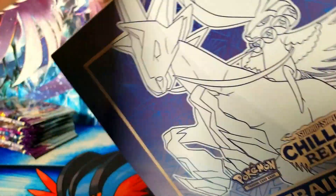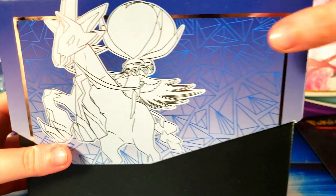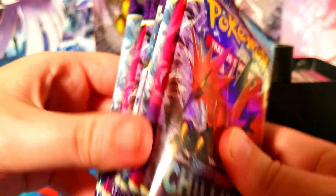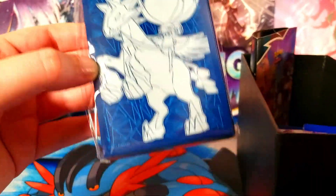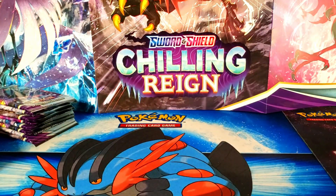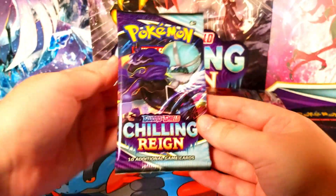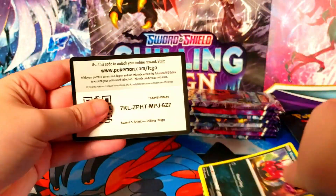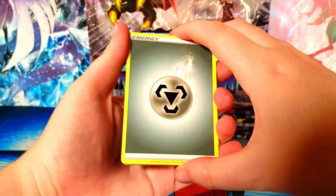Now we are going to open the Ice Rider box. To be honest, I did open one of these off camera already, but don't worry - there is nothing crazy in there that anyone missed out on. Here's another eight packs, all the same stuff. Here's another code. I'll be giving out the codes for these packs through this video, so let me know in the comments if you get anything good from them. Shadow Rider versus Ice Rider - let's see if either of these are going to give me some good pulls. The ETBs lately, like the entire Sword and Shield era, haven't been very lucky, but I did see something poking out of this first pack right here. So let's see what we got.